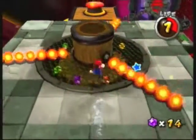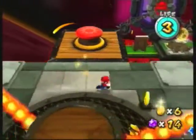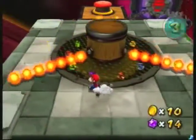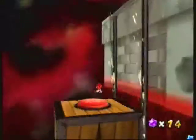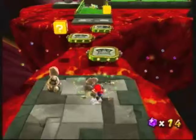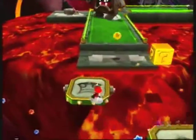Now you just want to run in a circle here. If you collect all these coins you'll get a one-up. What you want to do is just follow the beams — that's the fastest way to do it, because if you're not fast enough the points will disappear and you can't get the one-up. Then do the same technique as before for these platforms.